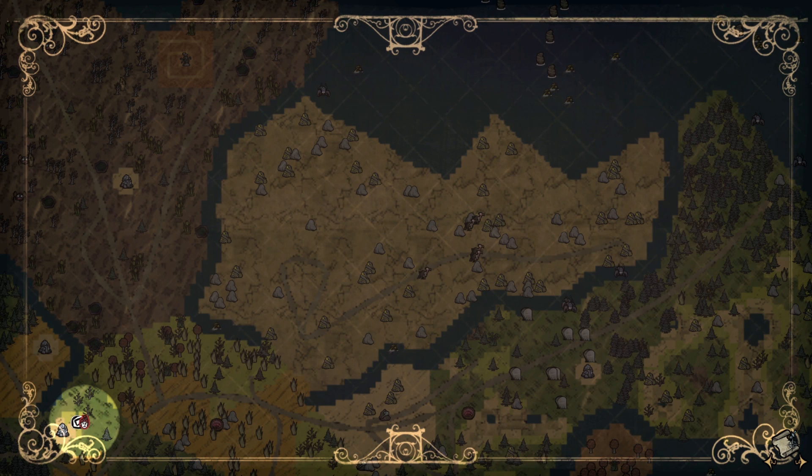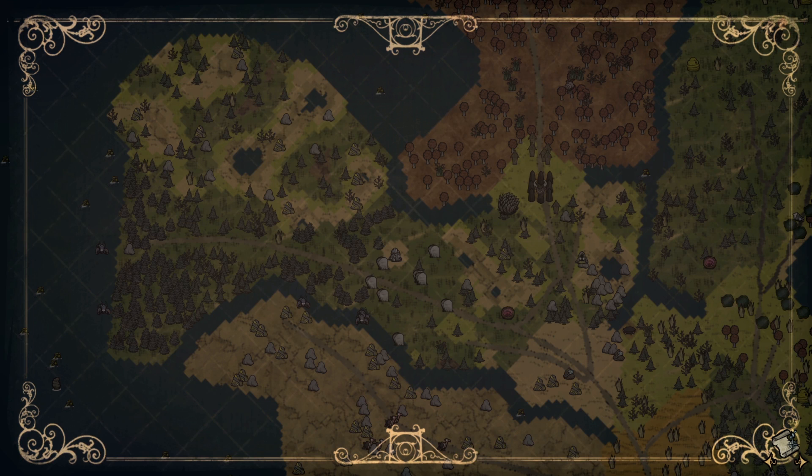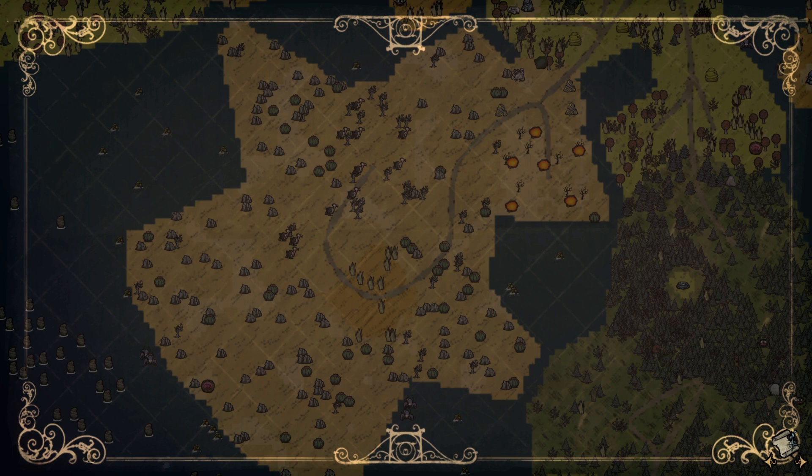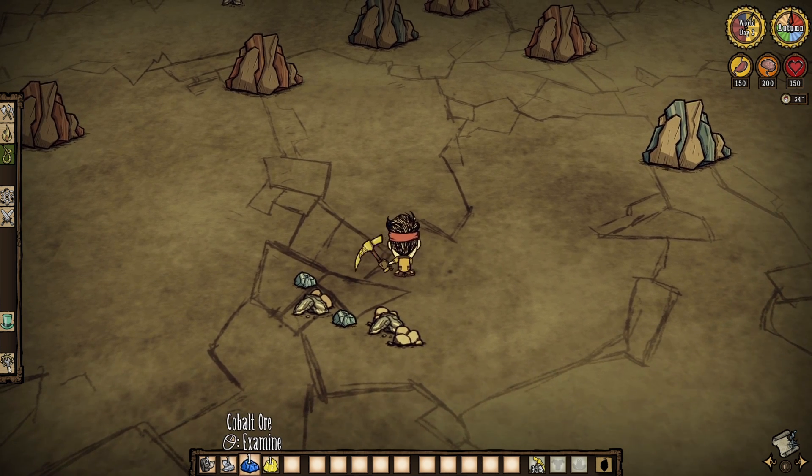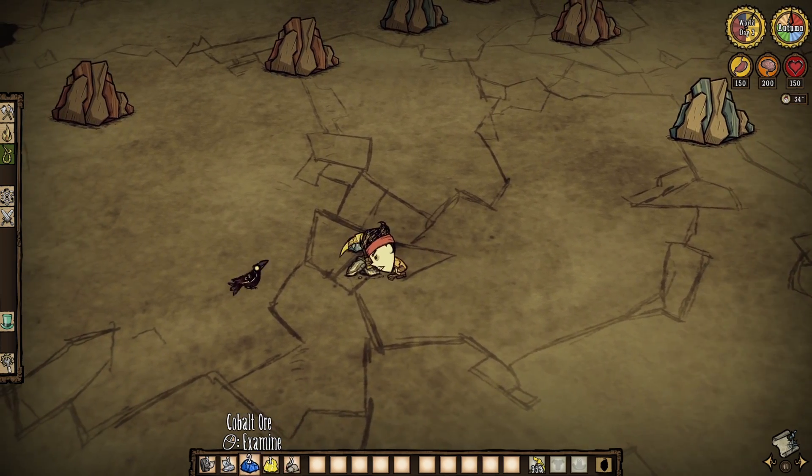To begin, where exactly do we find these new metals? Well, one can adjust the rarity of the boulders within the configuration menu. However, by default, iron and cobalt rocks are found among the rocky lands, dotted about are mosaic biomes, and even within the dragonfly desert to boot. There are plenty to go around, but do keep in mind that they aren't exactly renewable, them being modded and all. That said, both types of metal boulders do appear to drop a healthy amount of their respective resources.